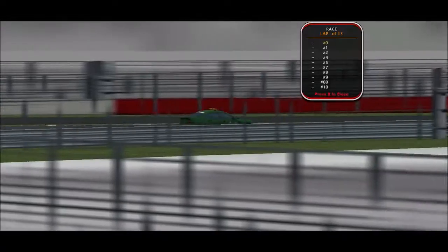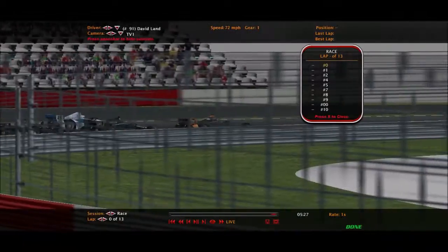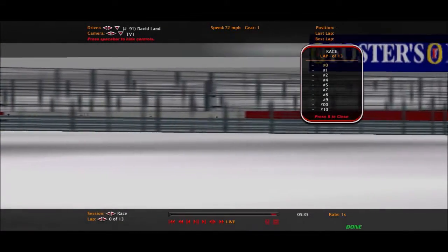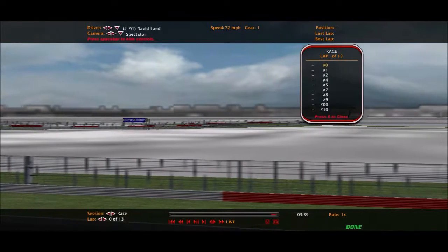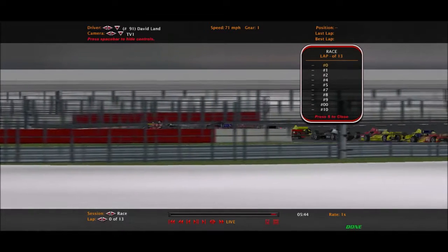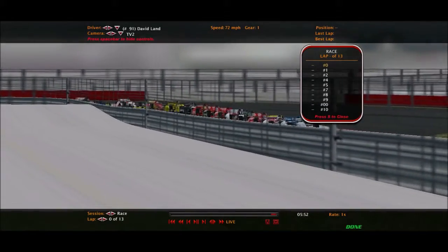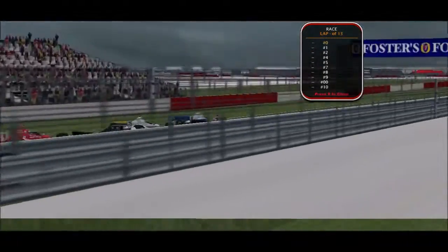Welcome back to Season 3 of the Dascar Polmont Pro Series. Today we head to the United Kingdom, here at the Silverstone Circuit for the running of the Izod Grand Prix of Europe — the first of two races in Great Britain. David Land is on pole position as we're about to go green for 13 laps. Apologies in advance for the awful cameras this track has, but the green flag is out.